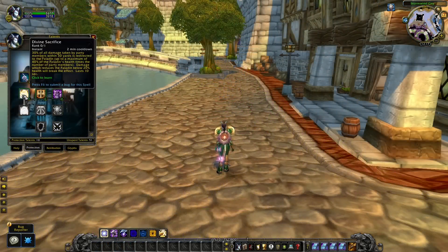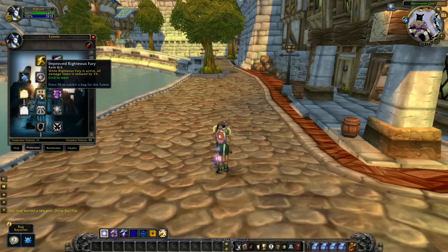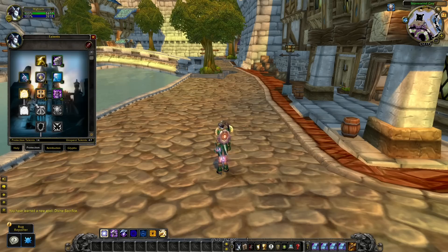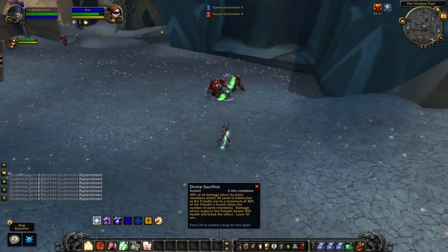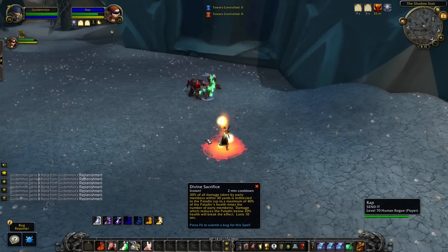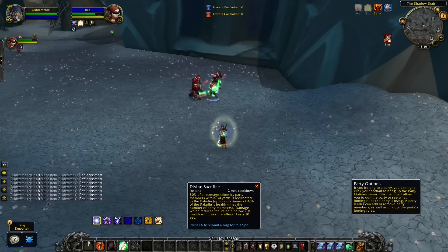Next up is the Paladin. In the Protection tree we can choose the new talent Divine Sacrifice — a spell you activate to redirect damage from your party members to yourself. But did you know you can use this spell and be immune to the redirected damage simply by activating your Divine Shield at the same time? As you can see in the clip, the Rogue is taking damage and the damage redirected to me is completely missed.